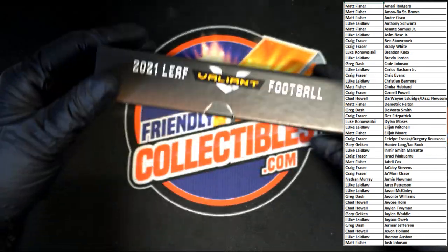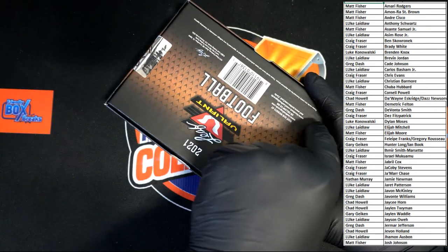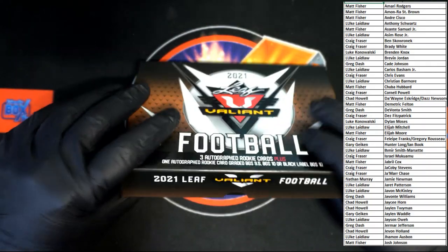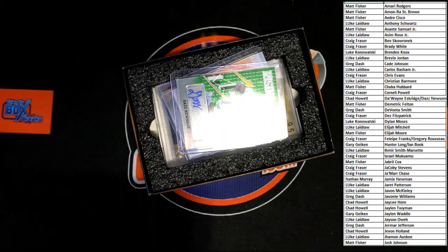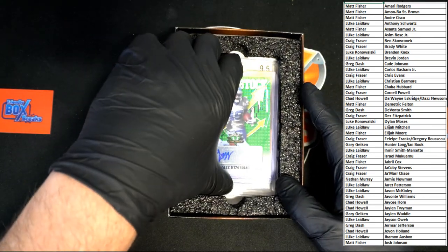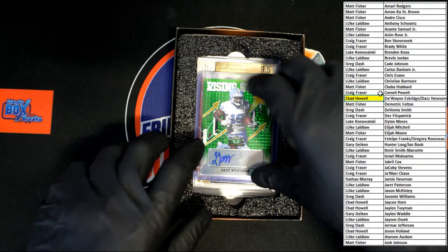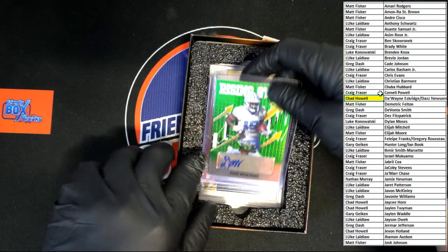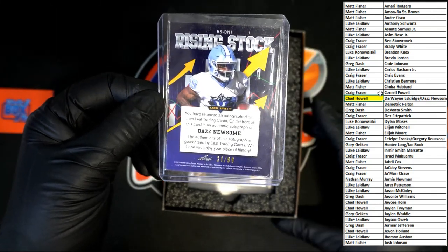Do we have a seal on this? We do. All kinds of cards moved around in here. We got Daz Newsome — Rising Stock — Newsome Daz. That will be going to — Chad H got the first hit right there. Daz Newsome, that is number 31 of 99.